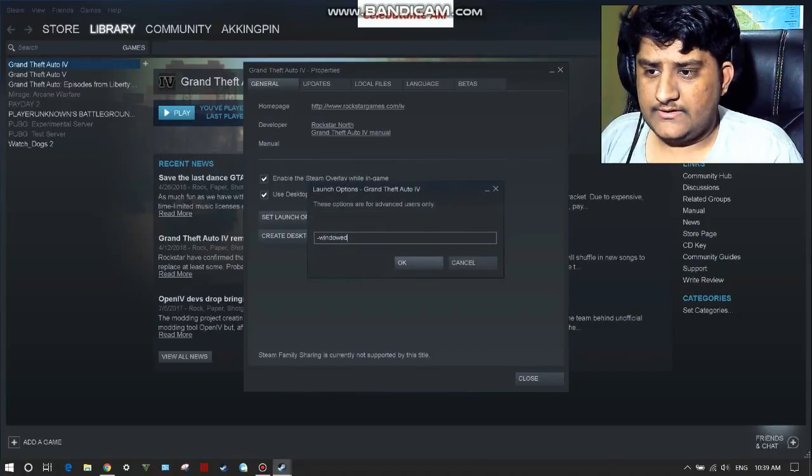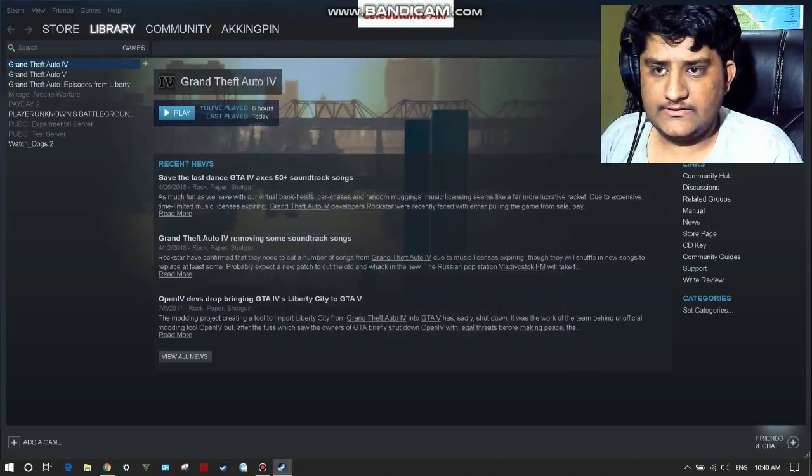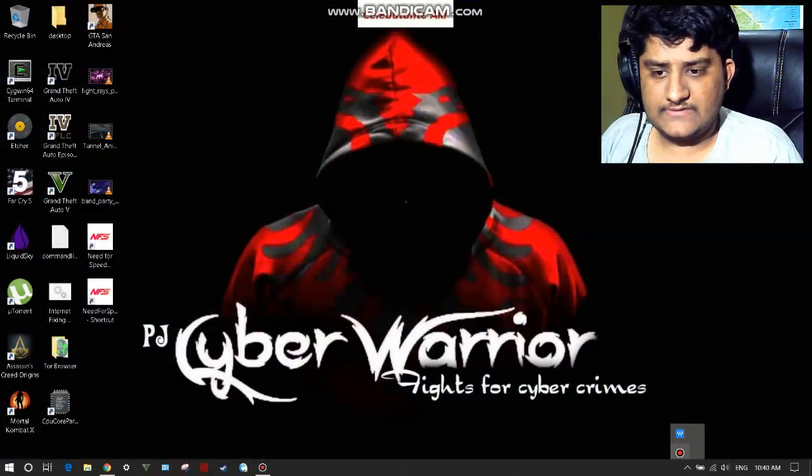In the launch options, type '-window', then locate and close it. You have to close Steam as well.